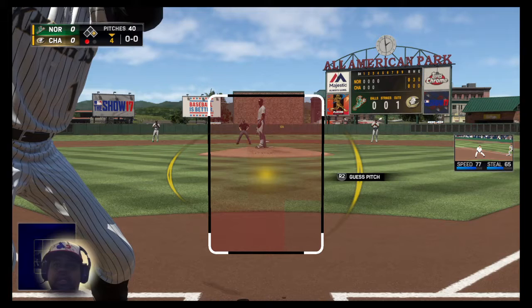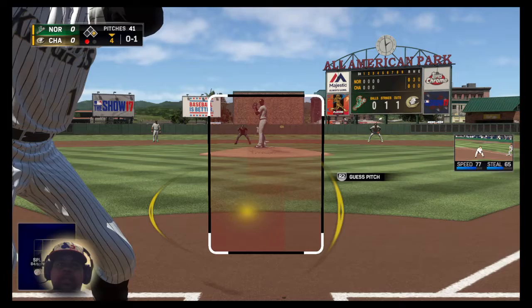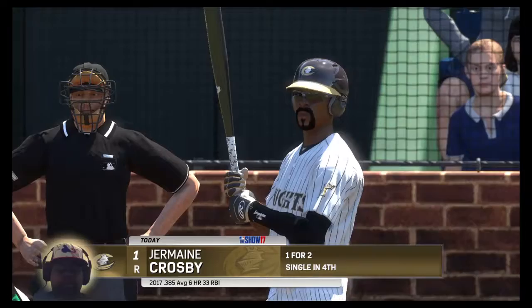Stepping in and ready for another shot, Jermaine Crosby comes into this at-bat zero for one in the ballgame. Strike one — zero and one. Still all zeros in the run column here in the fourth inning. Both of these pitchers are throwing very well, throwing strikes, and having good command of their off-speed pitches. This is going to be one of those low-scoring affairs.